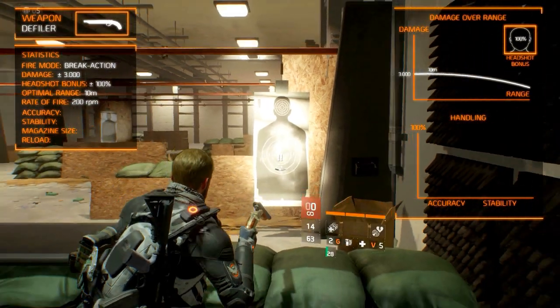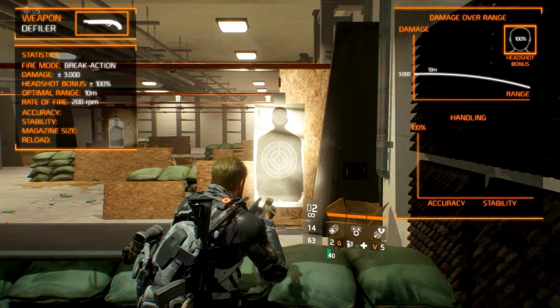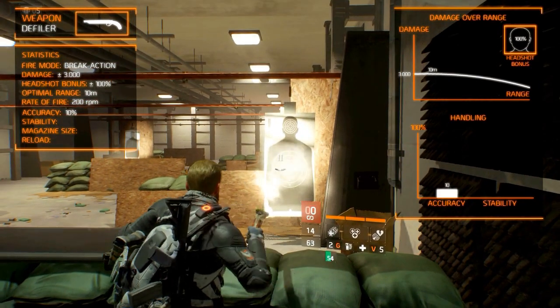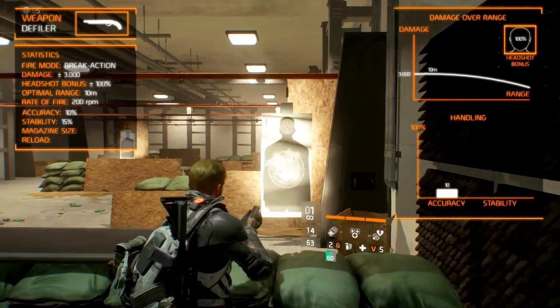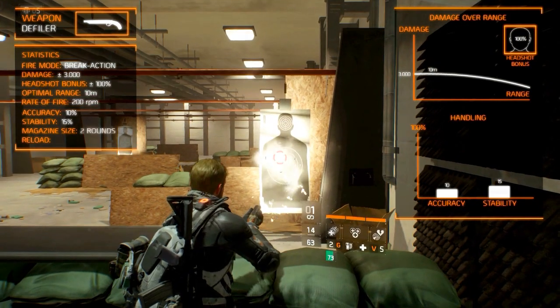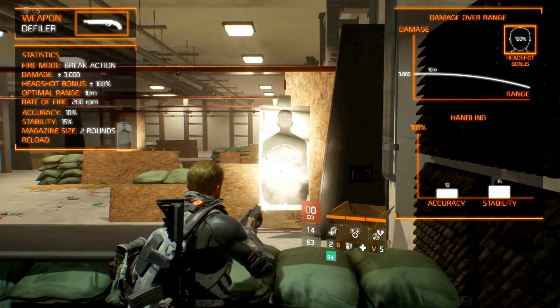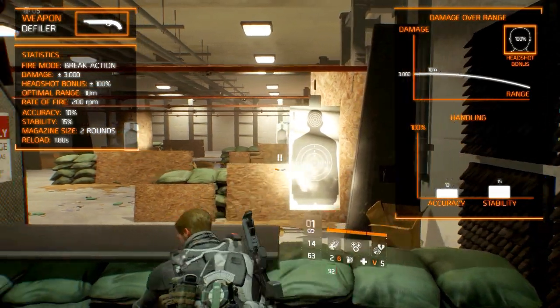It fires at 200 rounds per minute. The handling characteristics are good for a sidearm, with the accuracy being around 10% and the stability being around 15%. The magazine size is really small, with only 2 rounds. You will be able to reload it very quickly, in only 1.8 seconds.